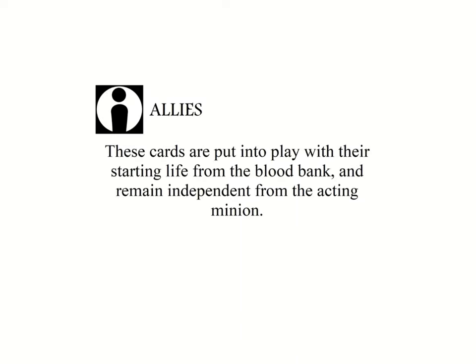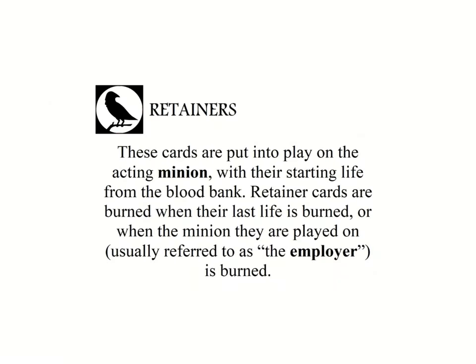Allies are the non-vampires that can be persuaded to aid you — mortals, zombies, demons, and even werewolves and changelings may strike up a bargain. Allies are minions that have their own life points taken from the bank, as well as strength and bleed values, and can act independently. Retainers are the servants of your servants — they are attached to the acting minion, and similarly to equipment provide them with some bonus. Like allies they take their starting life from the bank, but unlike them they cannot act independently.